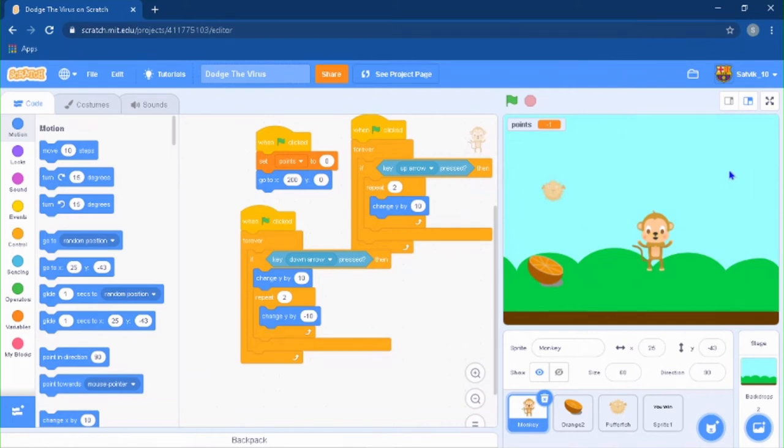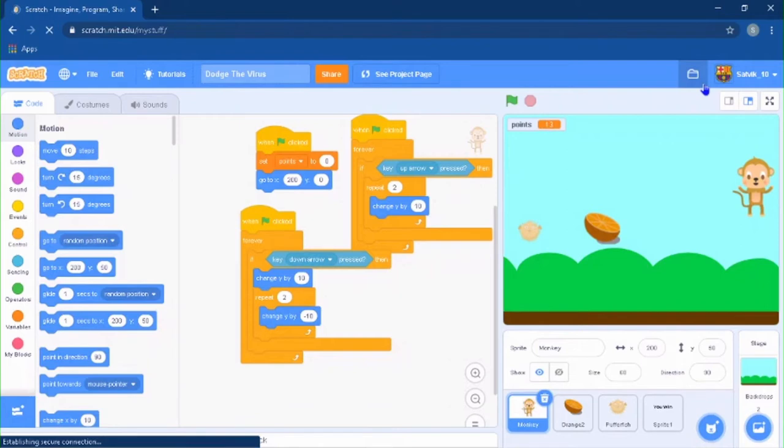Welcome back to another video. Today we are going to be making a dodge the virus game in Scratch. Basically, you are the monkey and you have to try to touch the oranges — they give you five points. But if you touch the pufffish, which is our virus, it gives you a negative one point. The goal is to eat as many oranges as you can and touch as few viruses as possible.